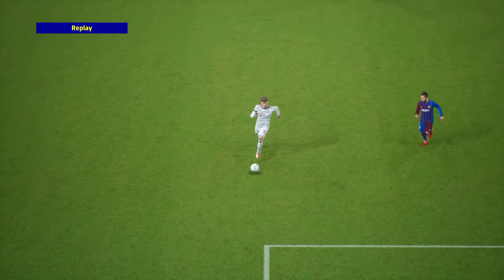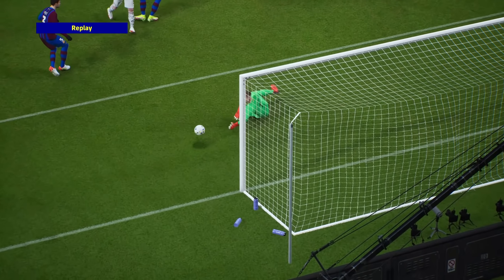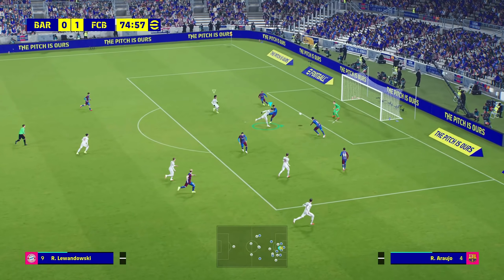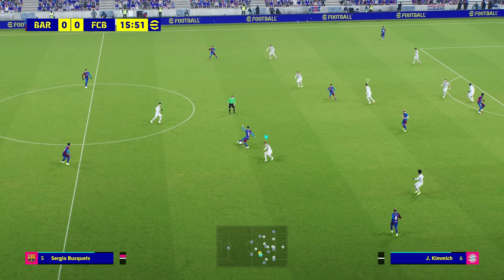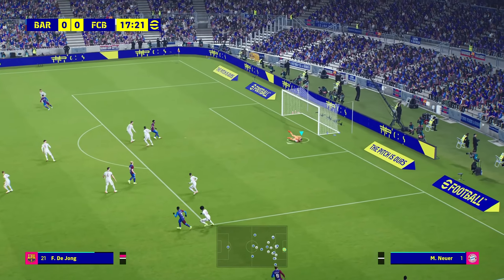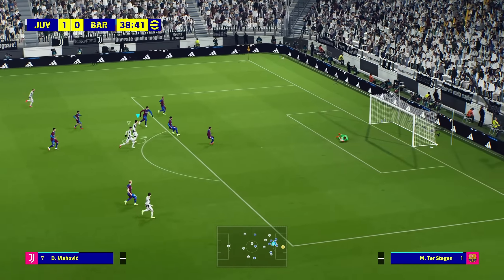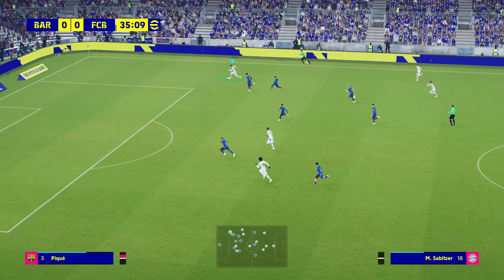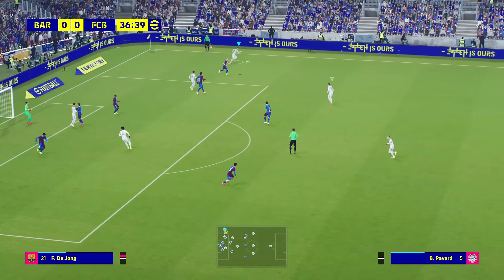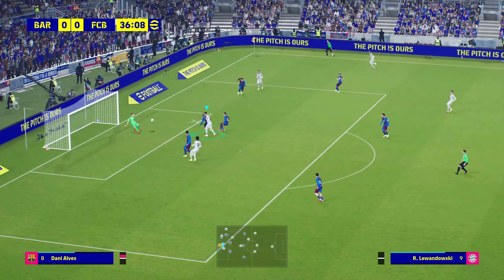I've been critical of goalkeepers diving backwards too frequently, but in this clip it's actually warranted as he comes off his line for a cross, so he has to dive backwards to make the save. We see a long shot from De Jong which is caught by the goalkeeper — the animation looks super smooth and the speed of the dive looks great, no complaints at all. Another long-range effort with a low prone save which also looks great. In another of my favourite clips the goalkeeper doesn't have time to get down with his hands but makes the save with his feet — again it looks realistic and the animation is super smooth.